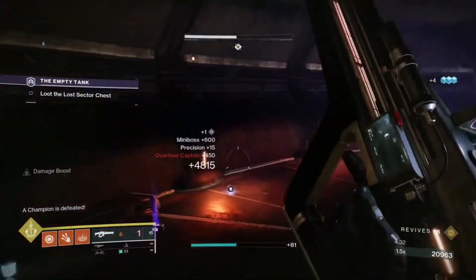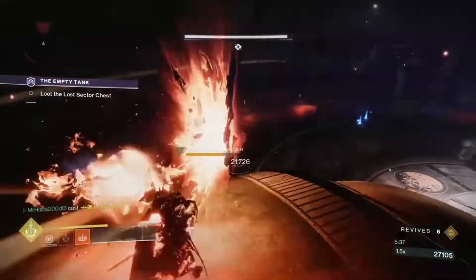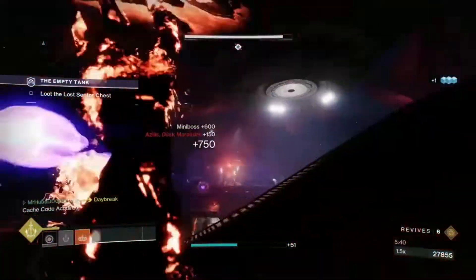When Corsair's Wrath is paired with the mod Particle Deconstruction and the 50 percent increase in solar damage, it will absolutely melt all enemies. Combine all three of these weapons and you may find this Legend Lost Sector a lot easier.